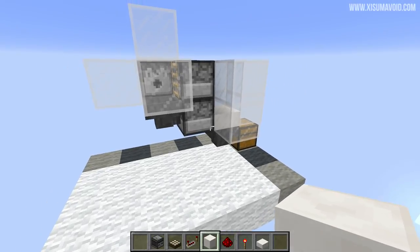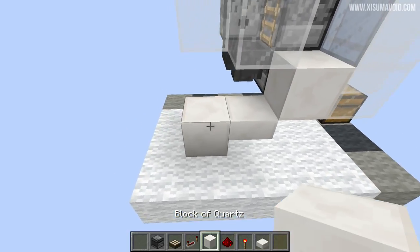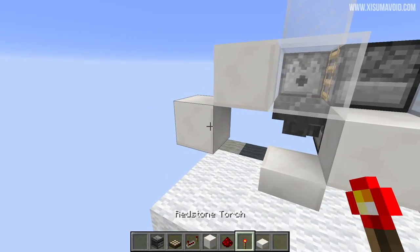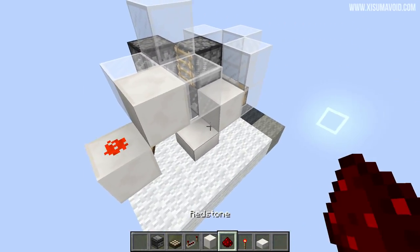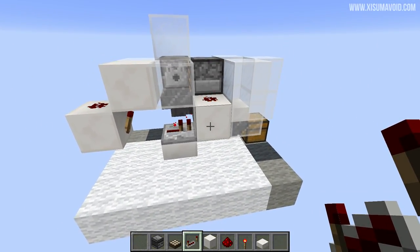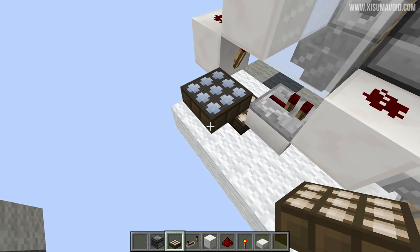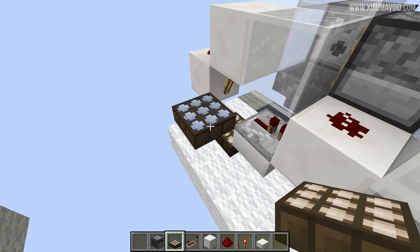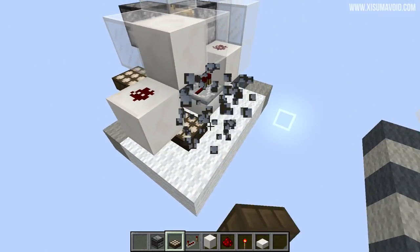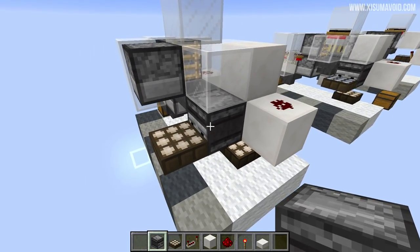Now for the redstone: we want a full block here, and below it over to the side we put a half slab - though that could be a full block, it doesn't really matter. Then two blocks fill those spaces. Once you've got that shape, put your redstone torch here, a piece of redstone behind it, redstone on top of this block, and then a repeater from the torch to the block over here. Then put a daylight sensor below it and a daylight sensor to the side, making sure one of these is inverted. If you don't want the side one, place it all the way over here and use an observer block facing into it - the output is here and it detects on that side.